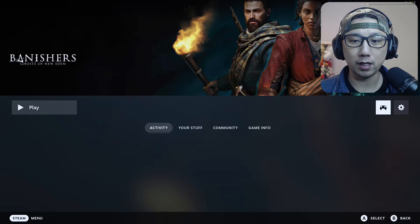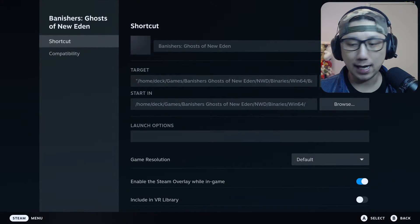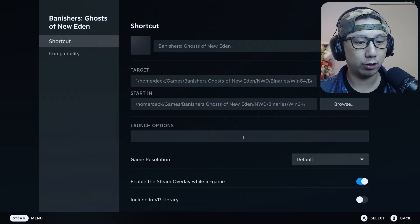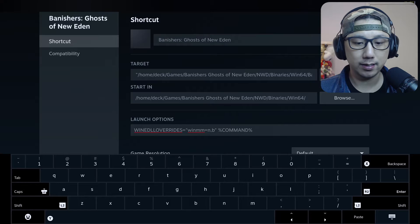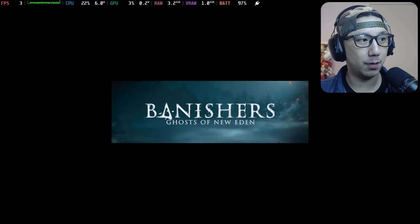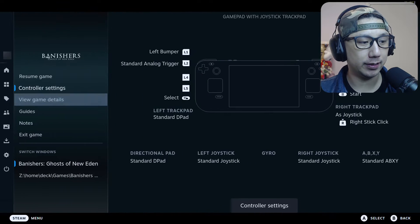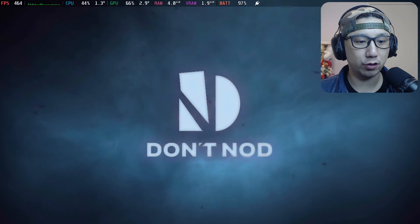I've installed the mod and placed all the mod files in desktop mode — I'll show you how to do that later. Right now I just need to go to launch options and add the command so I can toggle the mod on. The mod window just popped up — the mod is hooking up with the game, which is a good sign.